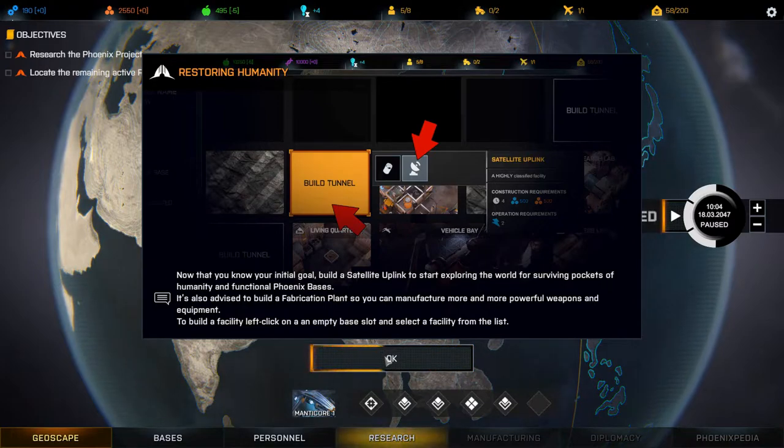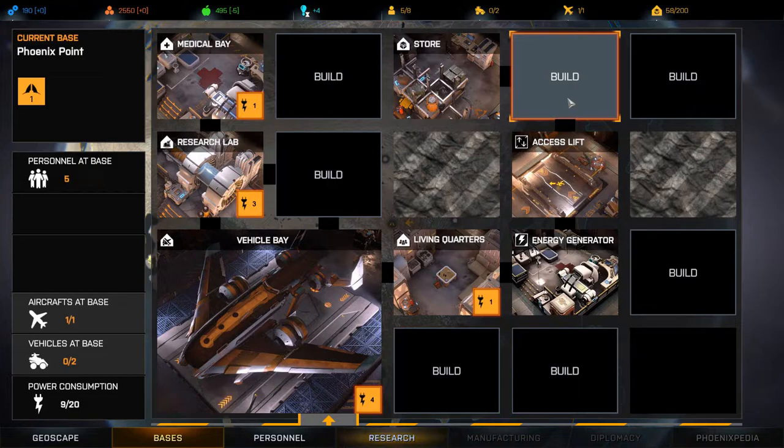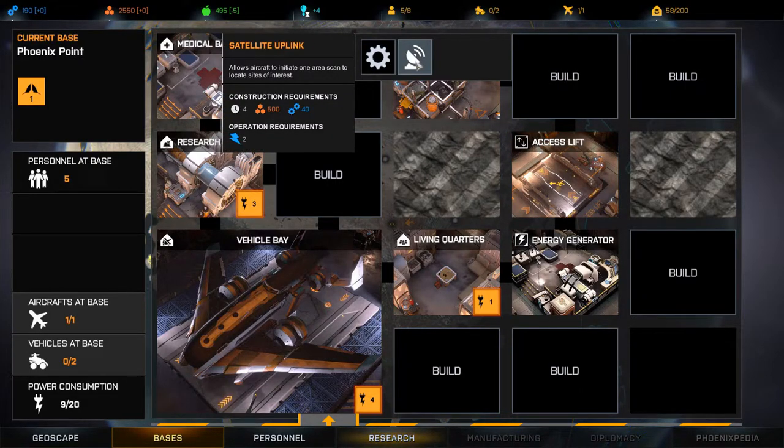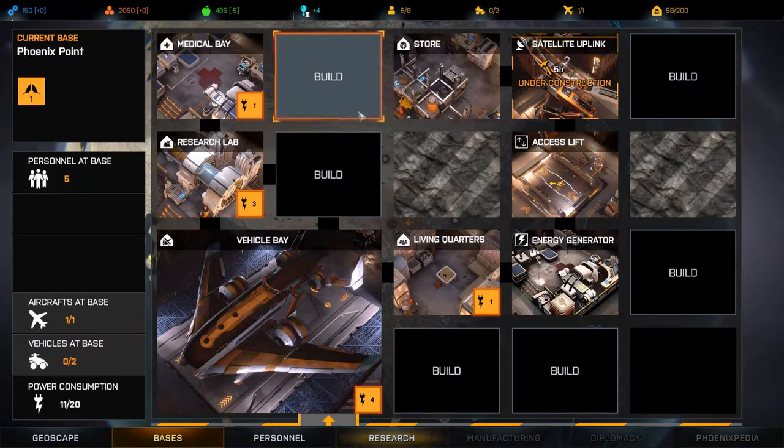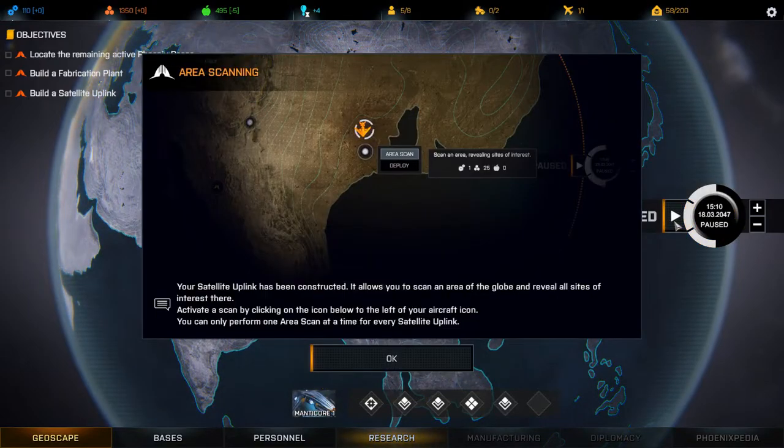We need to build a satellite uplink and a fabrication plant. Let's go to the base — I wonder if the layout matters or if we can just build anywhere. We'll build the satellite uplink and the fabrication plant — five hours, seven hours. Area scanning: your satellite uplink has been constructed, allows you to scan an area of the globe and reveal all sites of interest. You can only perform one area scan at a time per satellite uplink.